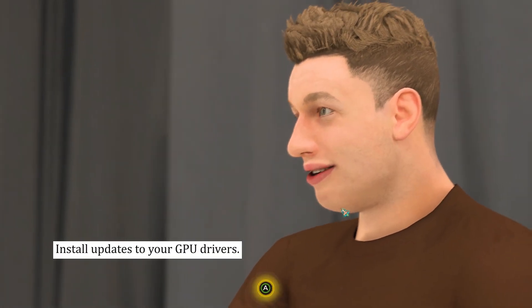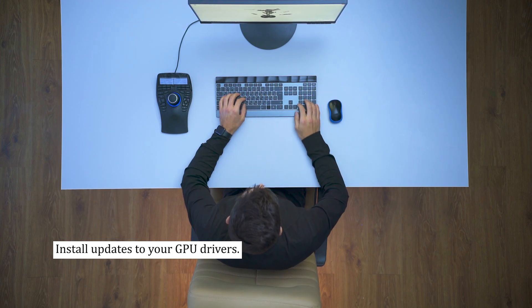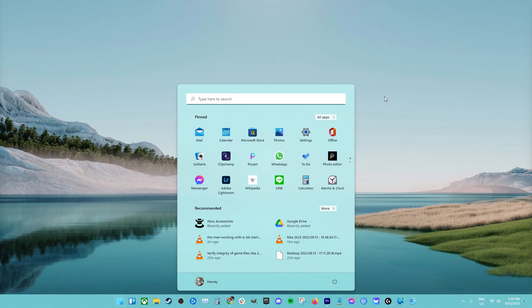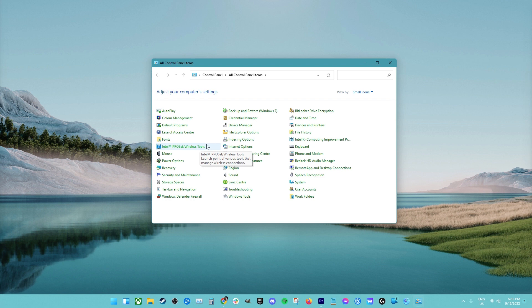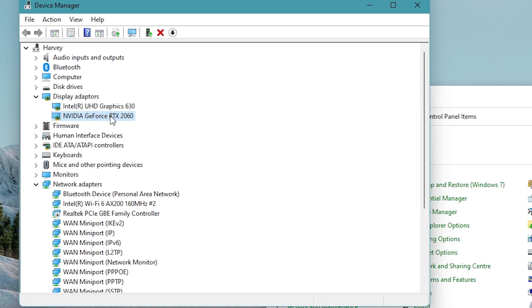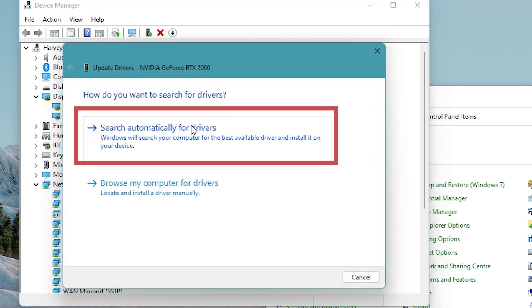Fix number six: install updates to your GPU drivers. After updating the game, make sure that all of your drivers are likewise up to date. To see if your graphics drivers have been updated, do the following: Press the Windows key on the keyboard. Type in Control Panel and select Control Panel. Change the View by drop-down to small icons and click on Device Manager. Once Device Manager is open, click the drop-down for Display Adapters. Find your display adapter, right-click on it, select Update Driver, then select Search Automatically for Drivers.